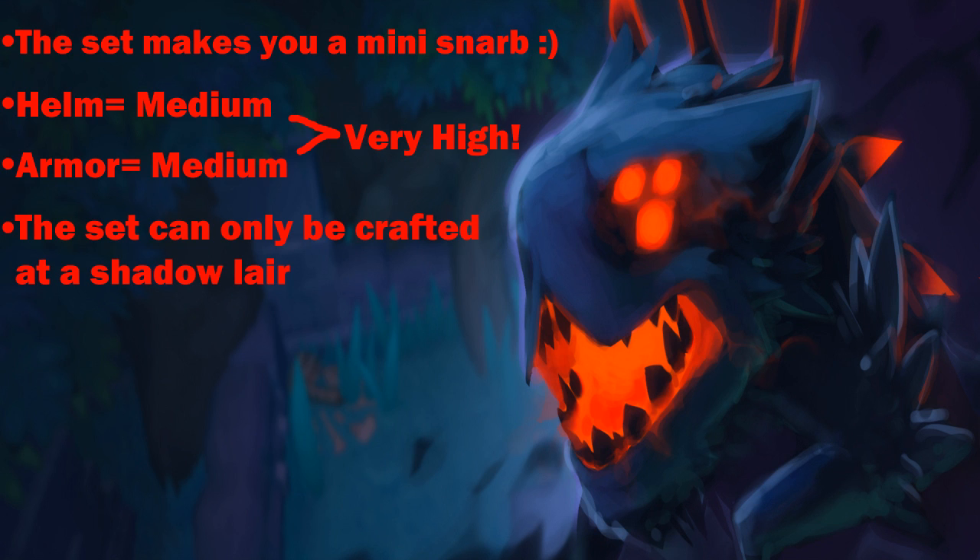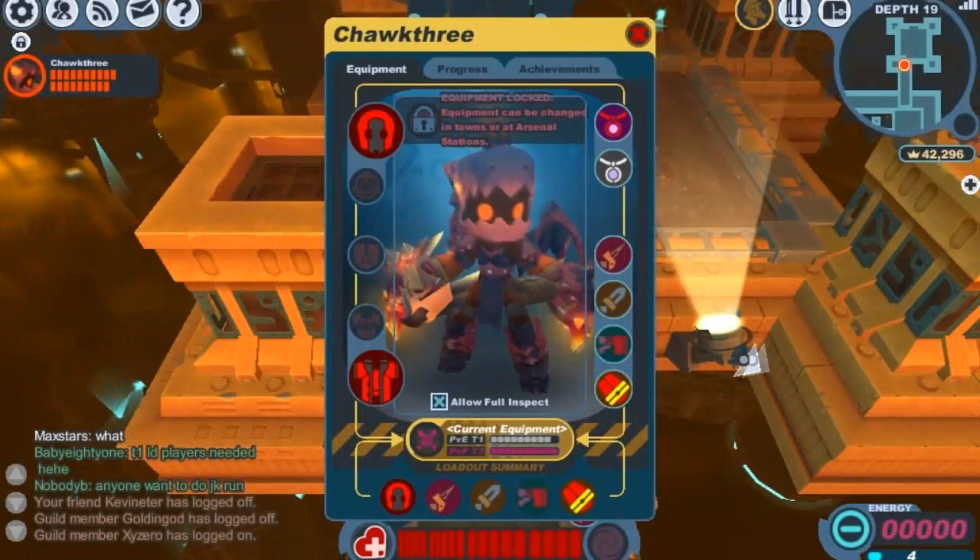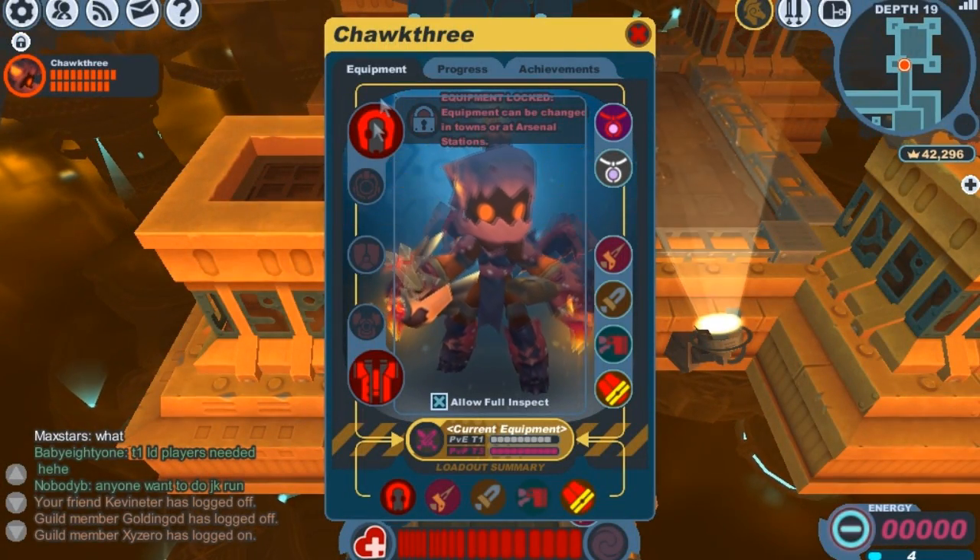The Snarblock set can only be crafted in a Shadow Lair, which are kind of difficult to get to, but you do not need recipes for this set — which is kind of a give-and-take. The set also makes you look like a complete boss, which is always nice.